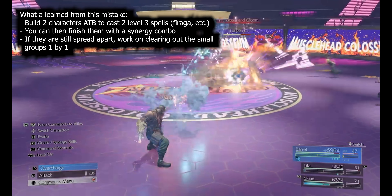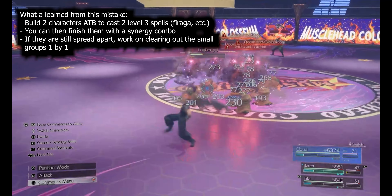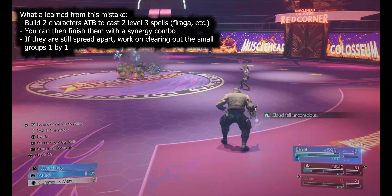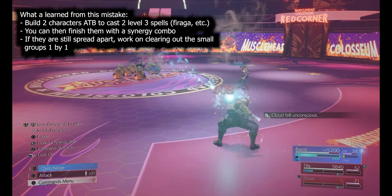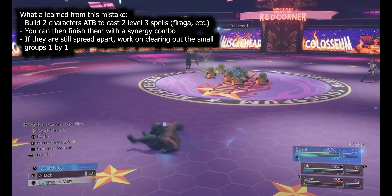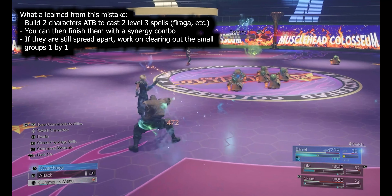Casting a Firaga here does a decent amount of their health, but you want to get out — don't be greedy and eat the Doom and Glooms to the face. This is why you carry the Revive materia. Once you can get them low enough, you can start clipping them down one by one with a Braver, a dive kick, or whatever single-target move you have.